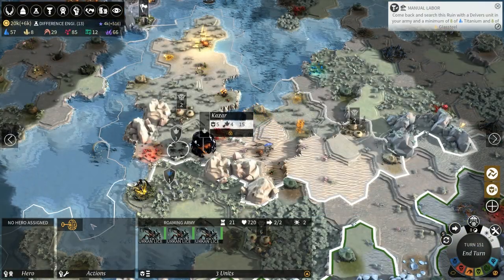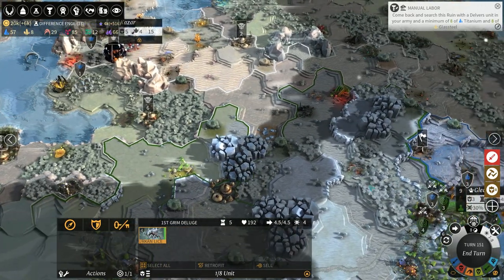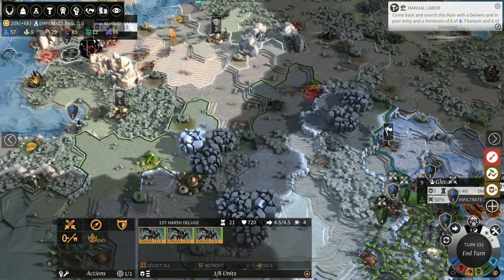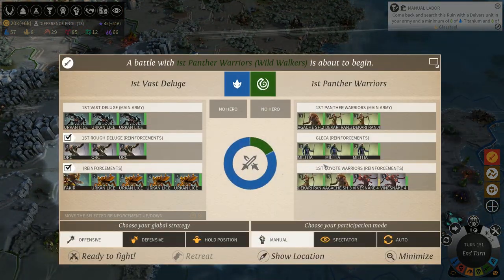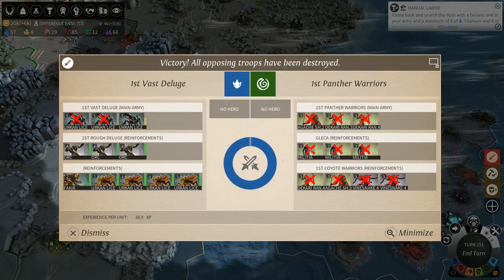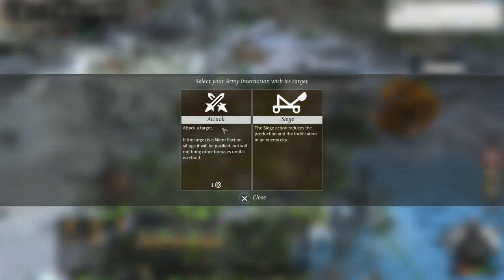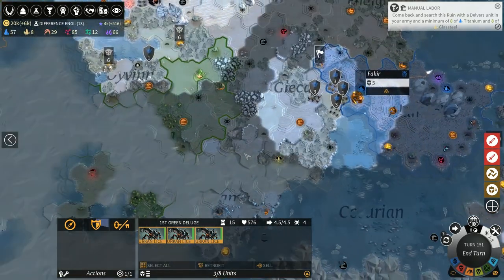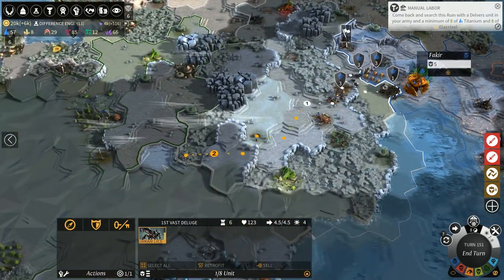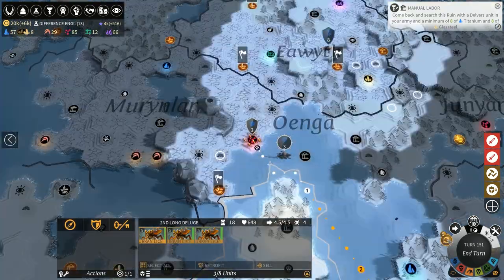Looks like it's a bug — you can see the extractors are still there and have not been removed. There's some Urken Lice — they're both mine so we're heading them over. We're probably going to have a fight this turn. A market has just spawned here so we're immediately buying that out and getting them moving. There they are attacking me but we've got loads of reinforcements so we'll auto-fight. Their main city is gone as well.